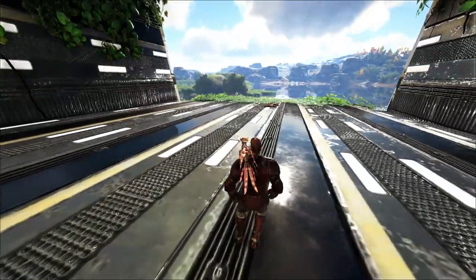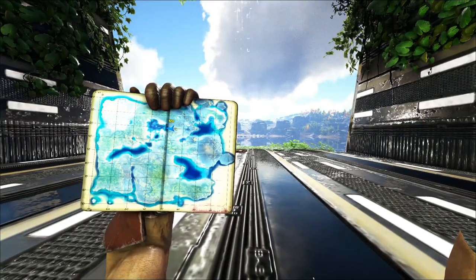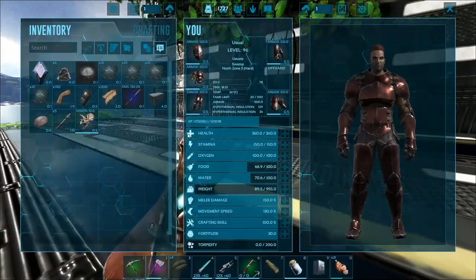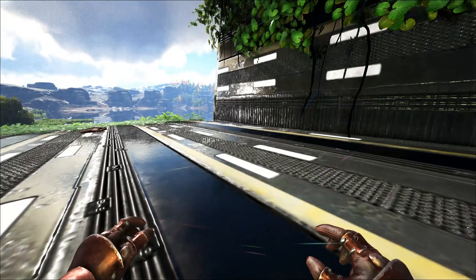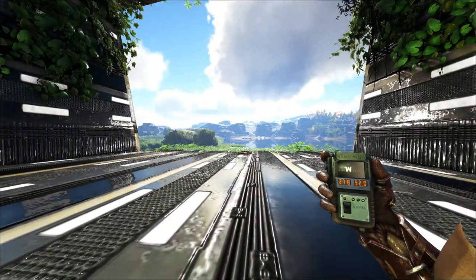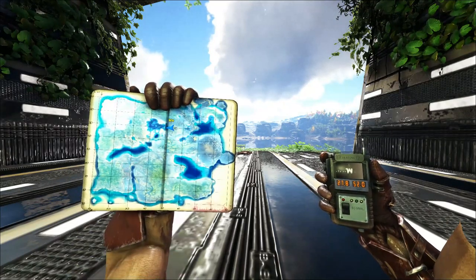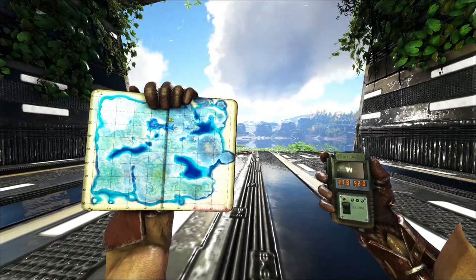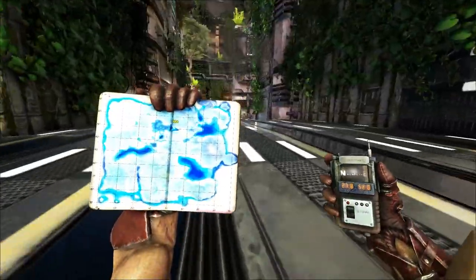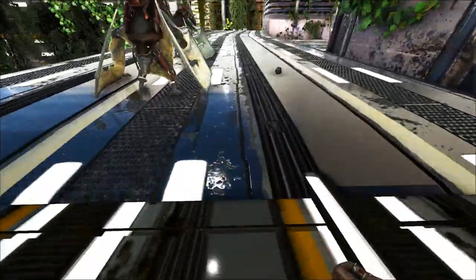When the force field goes down this is how you get through — let me show you the map real quick. I put parachutes in in exchange for my GPS. The city is at 27.8 by 52, so it's in the middle of the map but a little north. This is one of the entrances; the other entrance is on the other side of the city and there's also one down below.